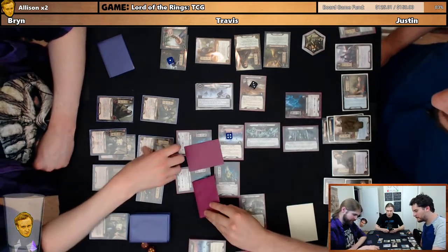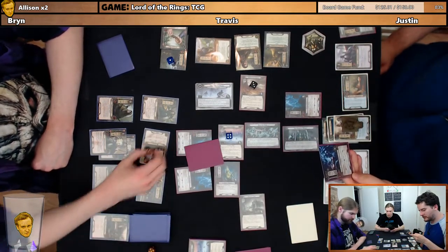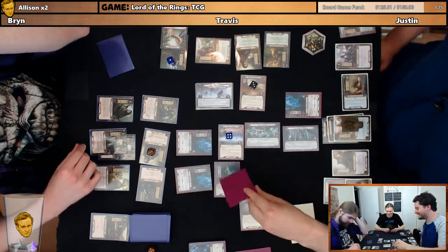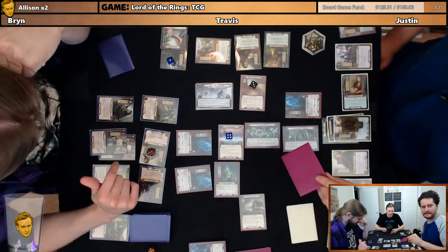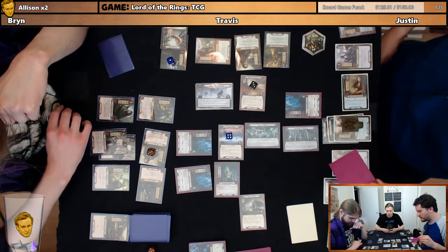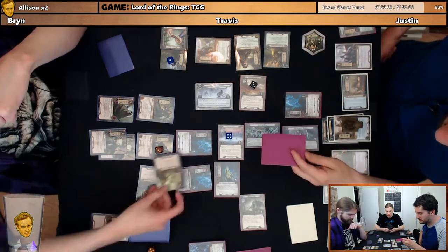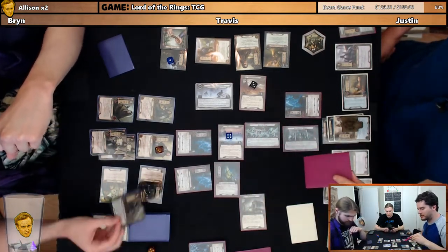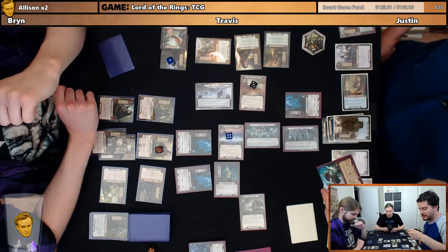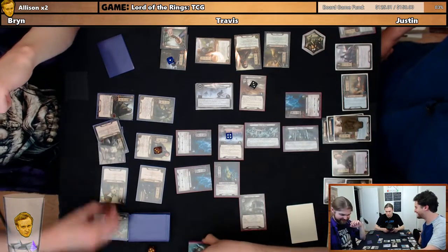Oh, this guy. I will defend him with Boromir. Trigger on his ability. It's a guy. He has five attack. Takes three — that's fine. That's where I want to be. This guy — I'm going to raise my threat by one to ready Boromir, and we'll defend this attack with Guthlaf. Trigger his ability. Oh it's another guy. So he's at four. Each undead enemy engaged with you gets plus one attack and plus one shield until end of the round. So Guthlaf will take three damage. Cancel two of it. Good job Guthlaf, keep him alive.